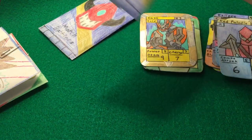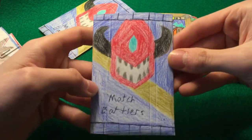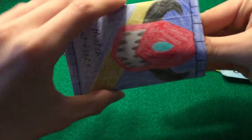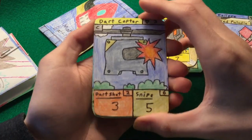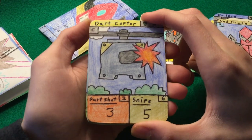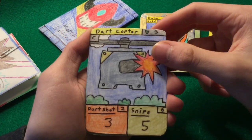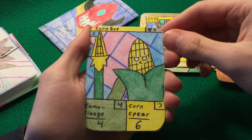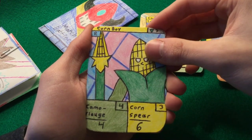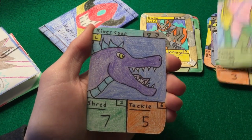I really did not expect that — I saw the yellow and thought it was another legendary, but we got the gold rare. I'm satisfied already and we're only two mini tins in. Let's see if we can get the other metal rares. We have Dark Copter, Corn Boy is a rare, and then River Sword Legendary.